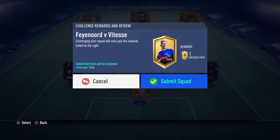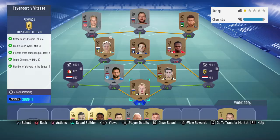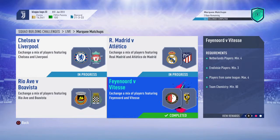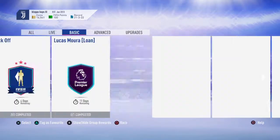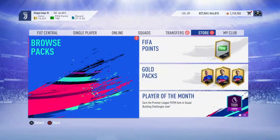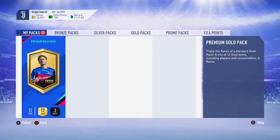Let's submit the squad. In total this probably cost about 2,000 coins maximum for a 7.5k pack, which is a pretty good deal. Let's just hope we can get somebody decent in this pack.